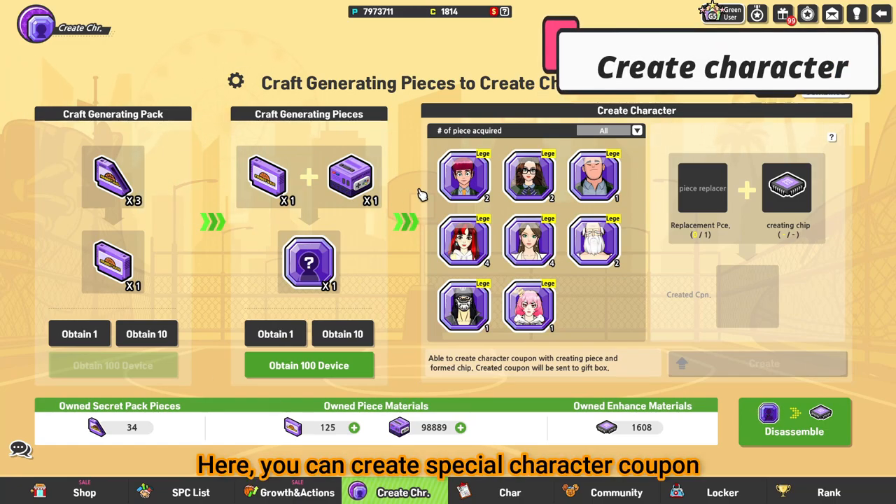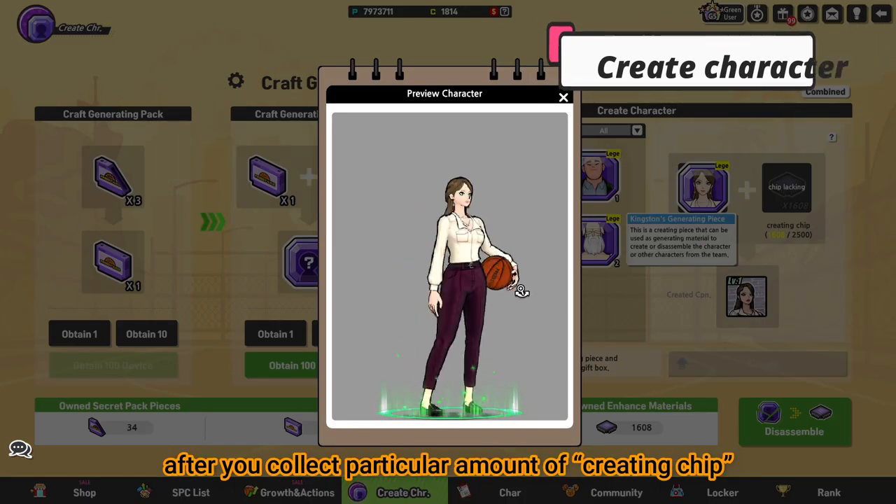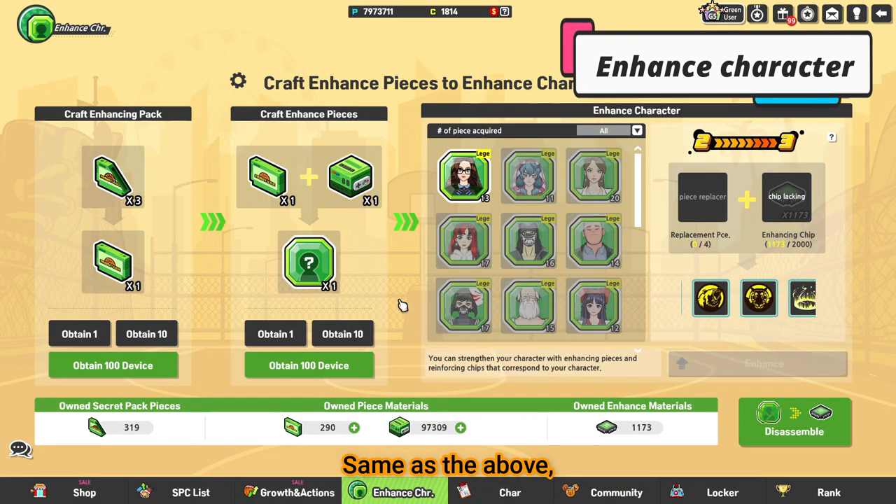Here, you can create a special character coupon after you collect particular amounts of creating shape. Same as the above, you can enhance your character if you collect enough enhancing shape.